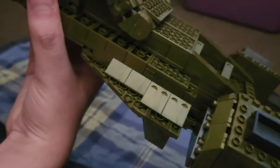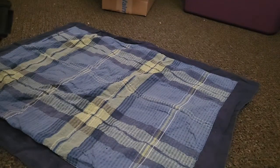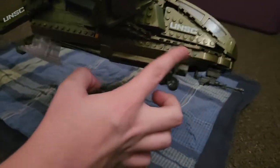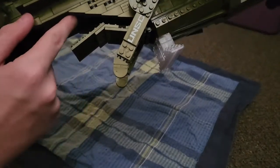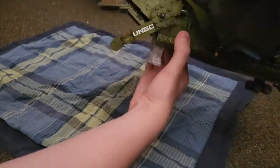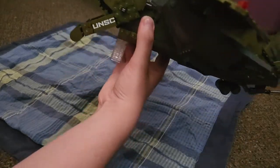One big problem I have with this Pelican is how long the actual troop bay is. If you take a look from the very front of the Pelican all the way back, this area right here is the most annoying part of the whole set. The Pelican looks too long compared to the actual top of it. I feel like they should have extended the rear out a little more and made the wings bigger.